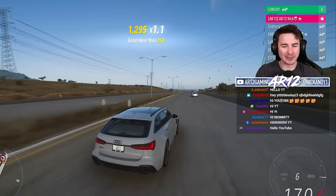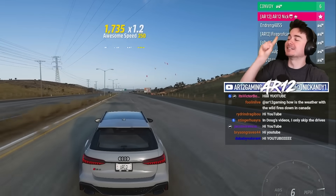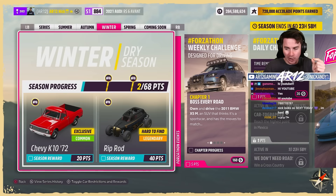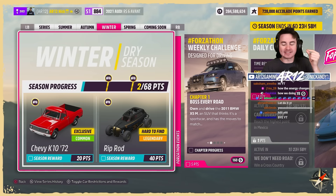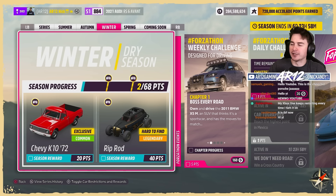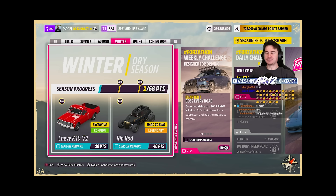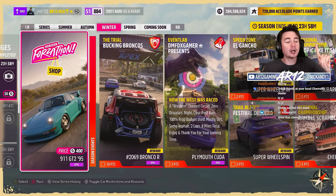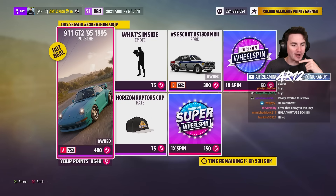Welcome back to Forza Horizon 5. Truck Month continues. This is the Chevy K10 that you can unlock this week by getting 20 points in the festival playlist. 99% of you are looking at this going 'ugh' — and why is it fast? Just wait, we'll come to that. It should be super simple to unlock. But before that, Forza-thon shop.